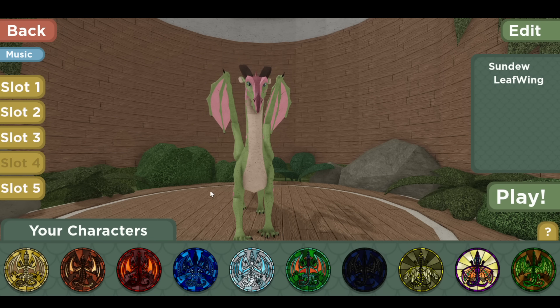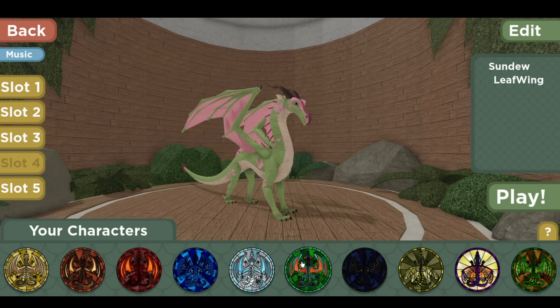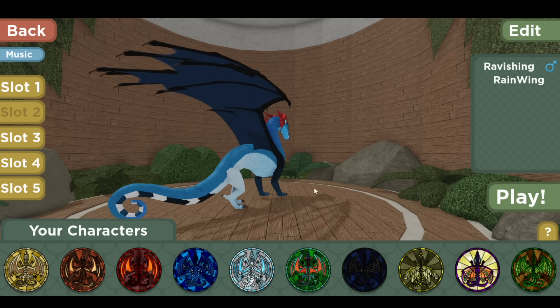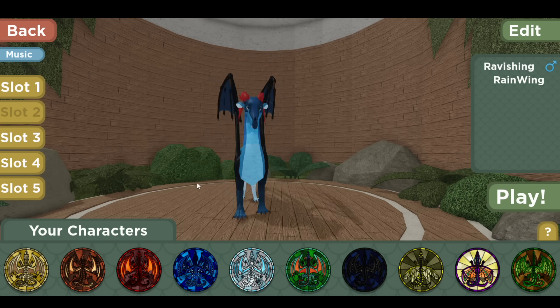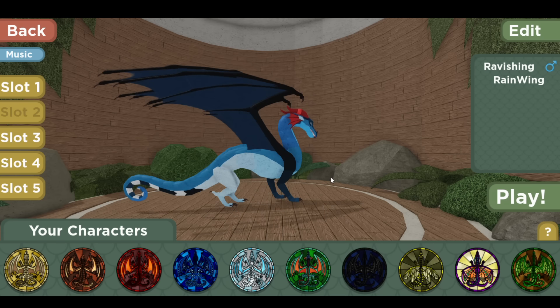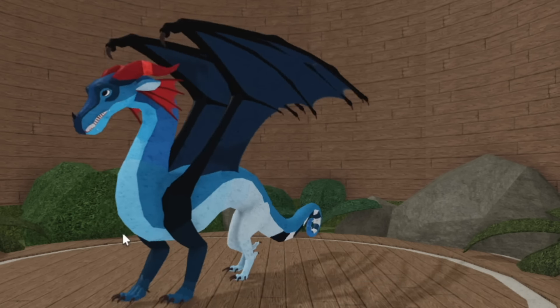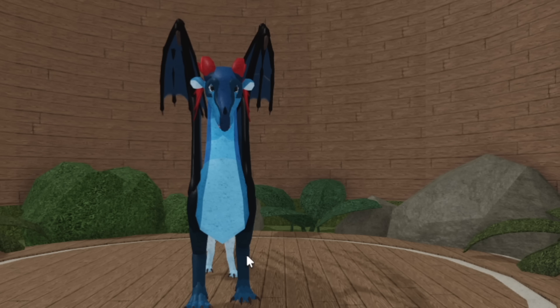Unfortunately there were no changes for leaf wing — or I say unfortunately, but they didn't really need anything. They just came out and the palette was perfect! That is all the customization update has to offer. I hope you guys enjoy these new things — they're kind of small, but you guys seem to be enjoying what we've done. Enjoy your darker sand wings, yellowy sky wings, pink sea wings, green pink ice wings, more vibrant rain wings, green and brown night wings, and darker silk wings! That's all for the small color update, while we continue to work on Aegis stuff in the background. It's Bellasaurus, signing out. Bye!